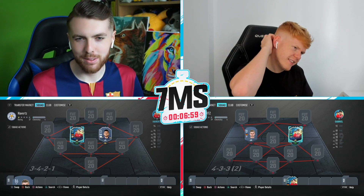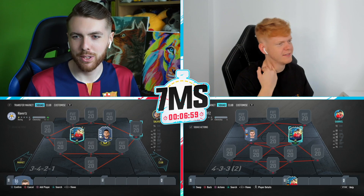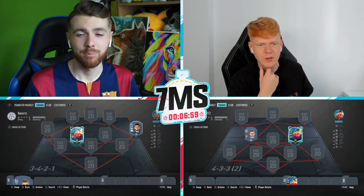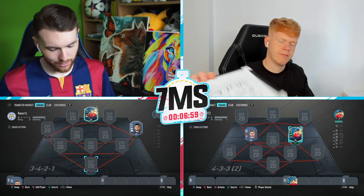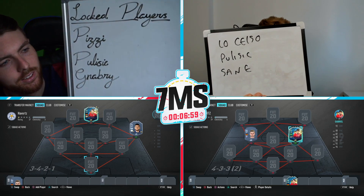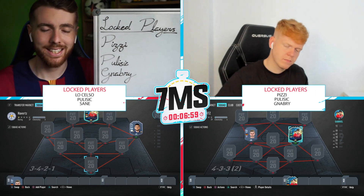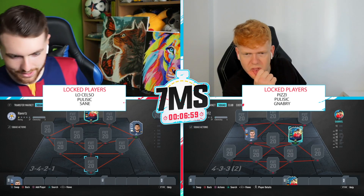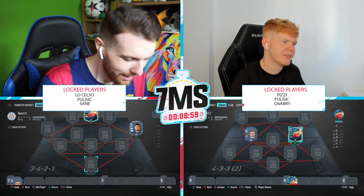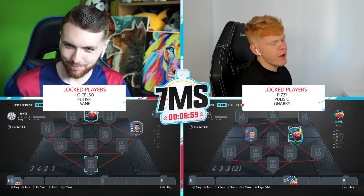We're going to go away and write down some locked players. I'll make a decision on Havertz in a minute and then we'll get into the squad building. So we have got our locked players and we are ready to get into the squad building. Obviously if our opponent has any of these players that we've got written down, then they have to be replaced with a bronze. I'm sure you know the rules by now.